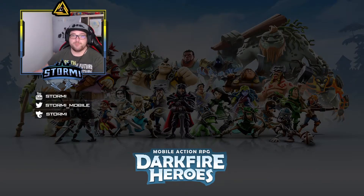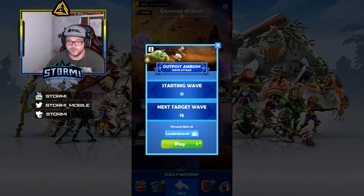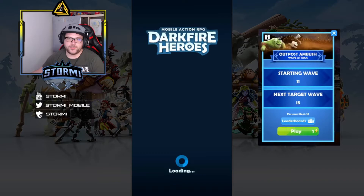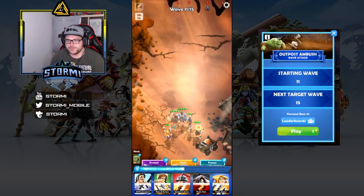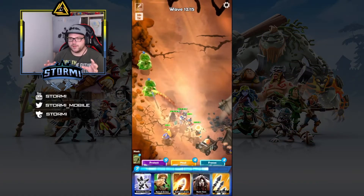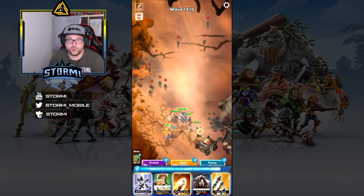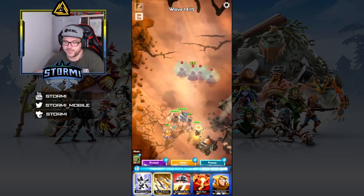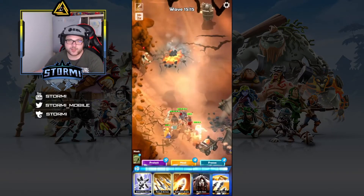Last time this mode appeared it was called Wave Attack and the level was called Outpost Ambush. As you can see on the screenshot alongside the gameplay, you have a starting wave and a next target wave. Whenever you start the level it costs energy — starting with one energy, later costing five. You need to complete five waves one after another, though they can overlap slightly, making it really hard.